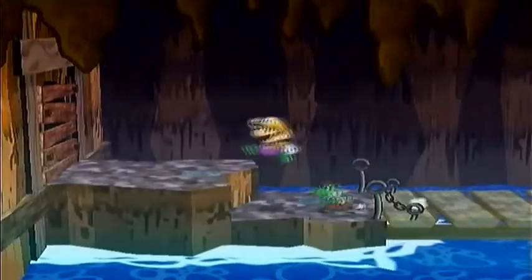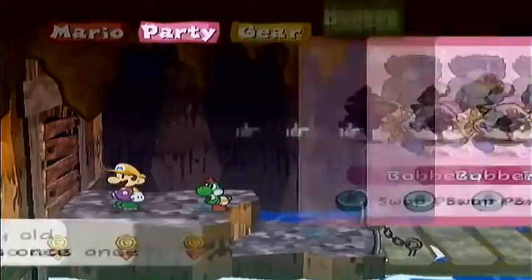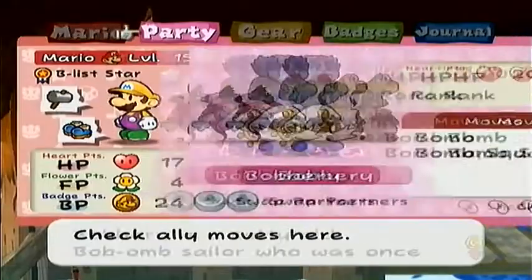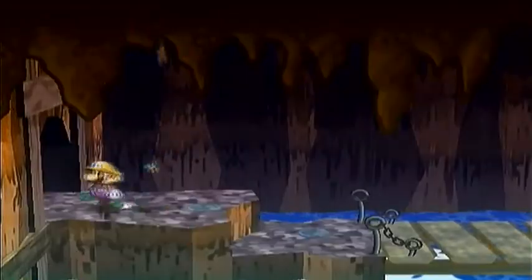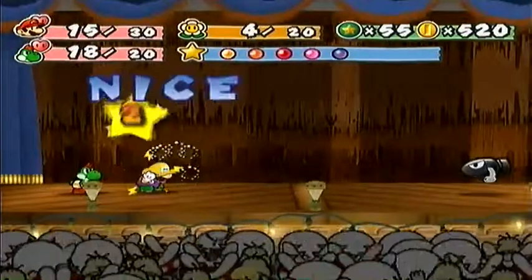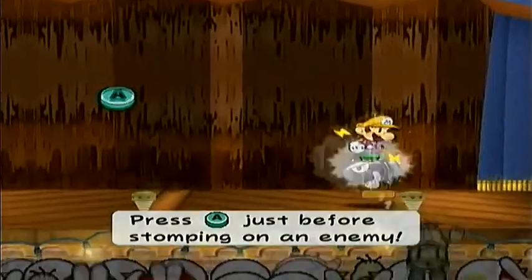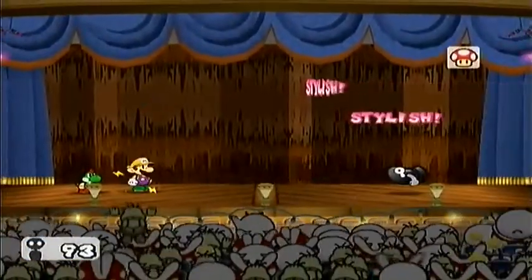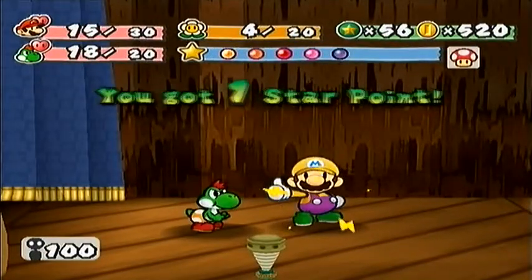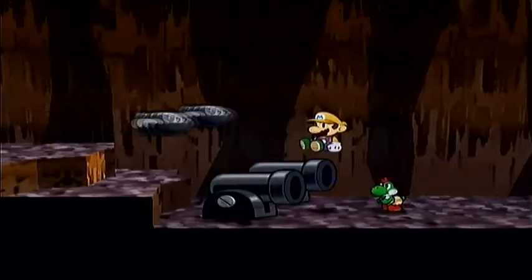Up here you're going to need Bobbery again to blast away these orbs. And also, if you tap Y or X, you can make him explode faster. I thought I could make it under them like that — that's retarded. Are you kidding me? No, no, no — oh, I made it. Oh!